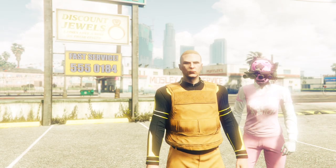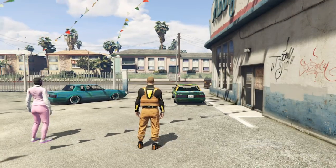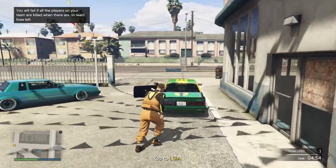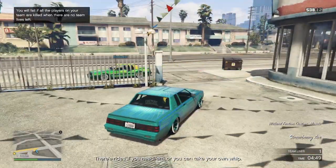Once you do load into the job, head over to your apartment. Note that your apartment icons do not show up. Once you have arrived at your apartment, save it in your wardrobe in either slot 20 or 19, depending on whether you saved the previous orange outfit or not.